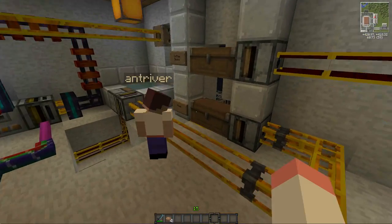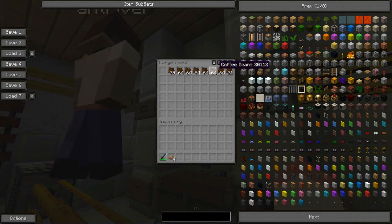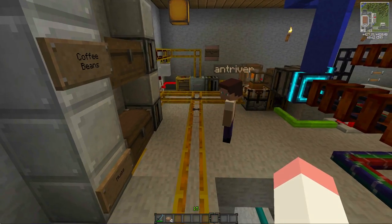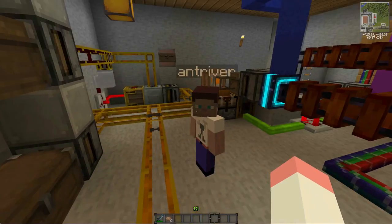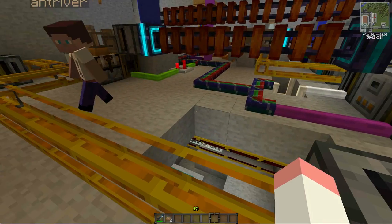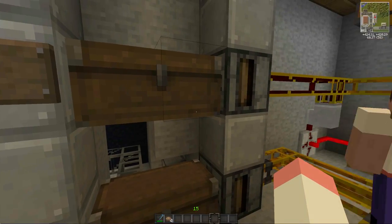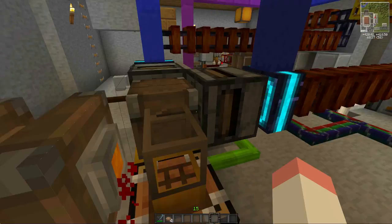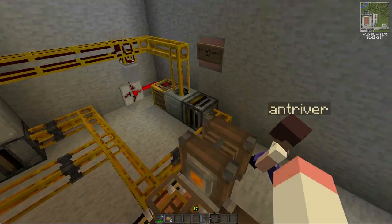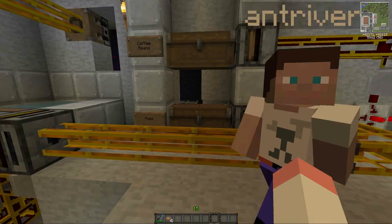Let's start over here - we have two chests that store the mugs and the coffee beans. I don't really know how you actually make the coffee beans; I just spawn those in. I've been trying to learn this with James - he's been like my teacher. You have to crossbreed plants and it's completely random. I wanted to make it fully automated with growing coffee beans, but I don't think it's viable given how long it takes.